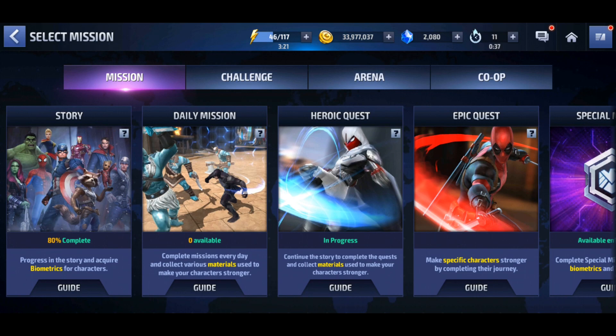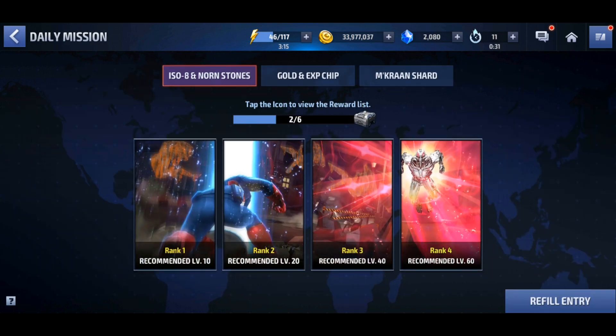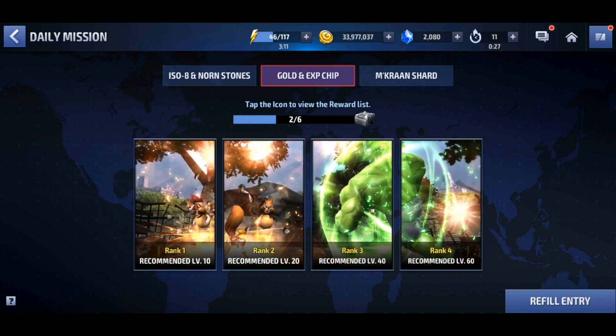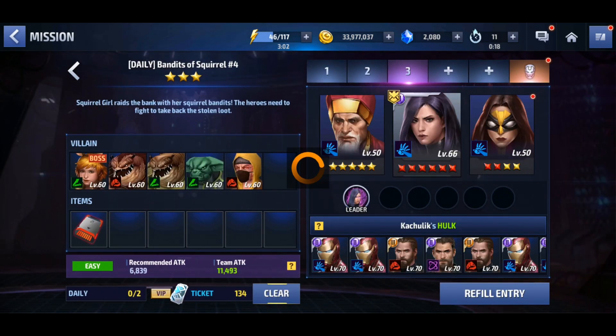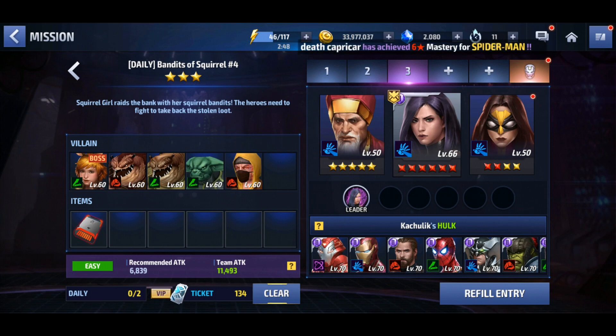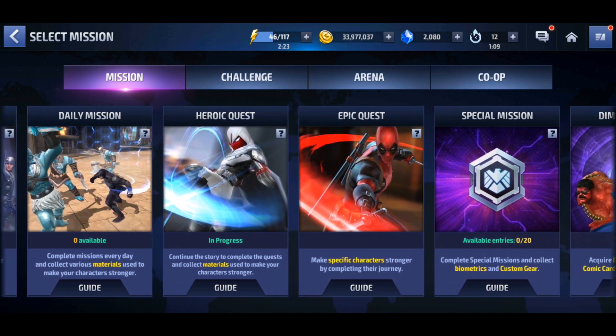After special missions, go to daily missions. The best ones to do are the golden XP chips missions - do them twice since there are only two entries. If you're a free-to-play newbie, repeat these missions rather than using clear tickets so you get XP for your characters. For me as VIP level six I can get character XP from any mission, but it's your choice.